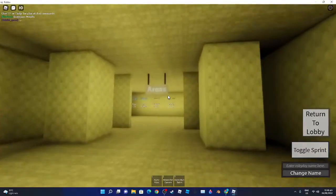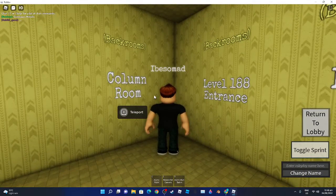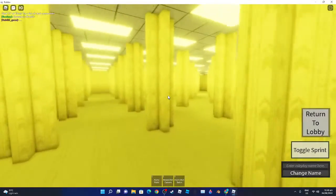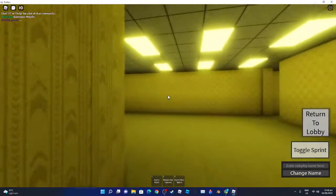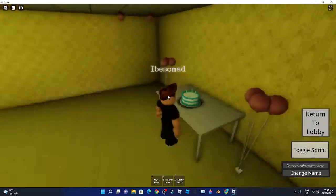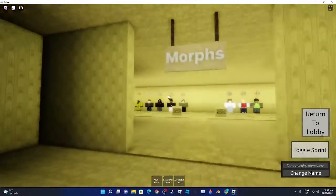To get the Party Goer badge, you have to go to the column room, and then go to a different thing here. All you have to do is go here, and you see this — and a cake — and then you will get a badge.